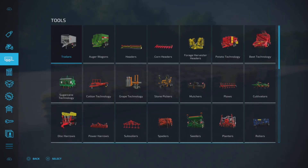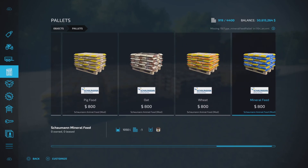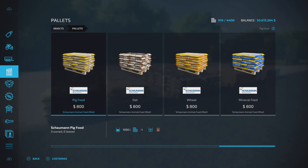Let's have a look at it in the store. It'll be under Objects and Pallets and it will appear here. Eight hundred dollars per thousand liters. Some of that is priced better, some more expensive, some cheaper. Mineral feed I believe is actually cheaper. Eight hundred dollars for a thousand liters - I think that's pretty good. Wheat, well, depends on market price.